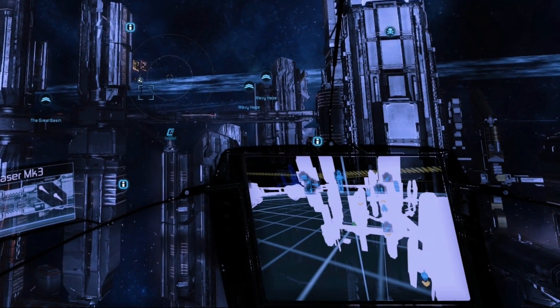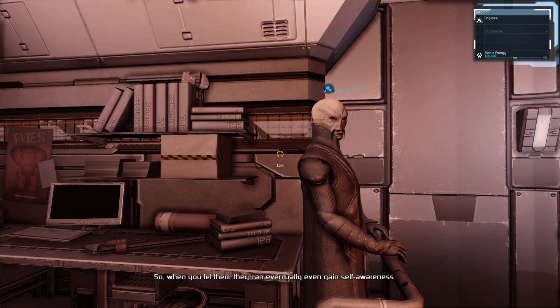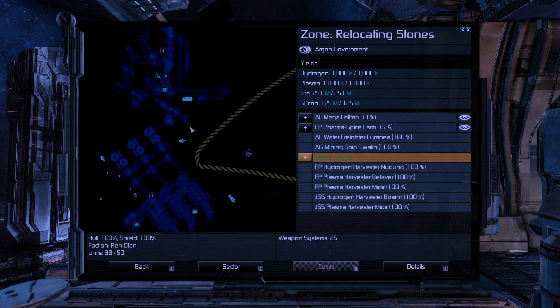There are many more changes around trading and the economy. Trading with small ships is now easier. Discounts can now last a lot longer, and bribing people on stations or playing mission chains can give you special discounts for multiple stations. The trade menu was improved and trade offers can now be seen and accessed directly in the map.